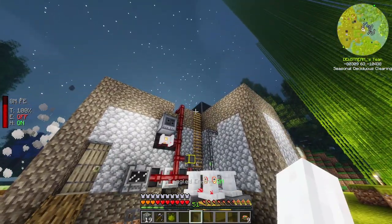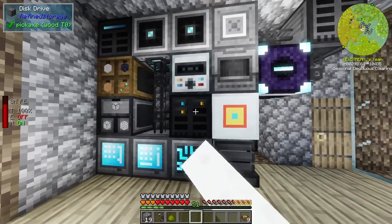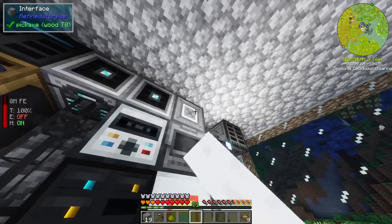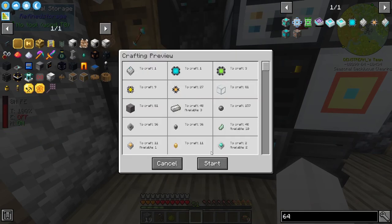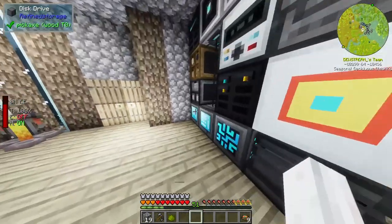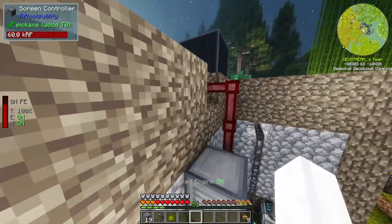We're going to double-check our storage to make sure we're not about to lose all of our power. Do we have a 64k crafted? No, I don't think we can craft storage for whatever reason. Let's get another 64k - I'll ask for one, hopefully we have the stuff. It's saying we do. It's probably going to have to smelt and stuff but that's fine. What I want to do is craft a completely new reactor.